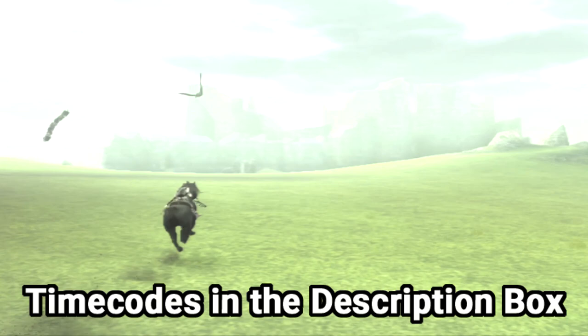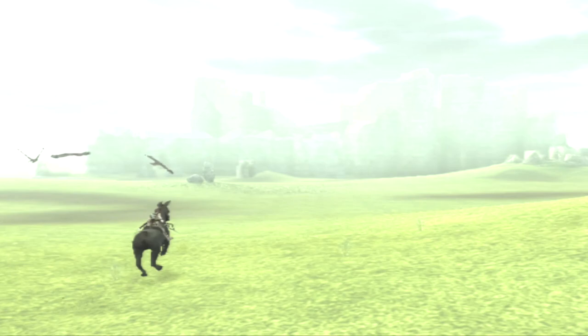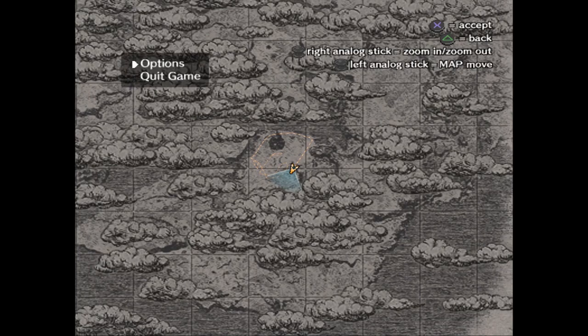Now, without further ado, I'll let Ocelot lay the groundwork for all the awesome stuff you're about to see. He begins by explaining that before uncovering this E3 demo, the oldest demo we had of the game was from the official PlayStation magazine. In the OPM demo, we only had access to the nine center squares around F4. If you tried to go out of bounds, the game would crash.